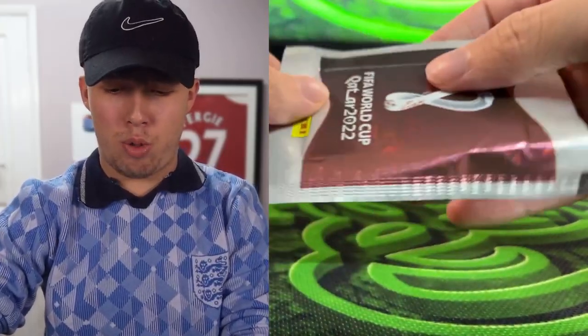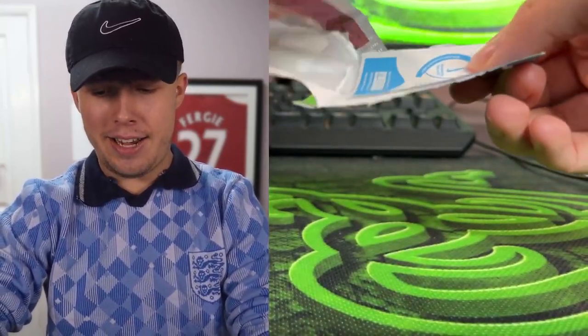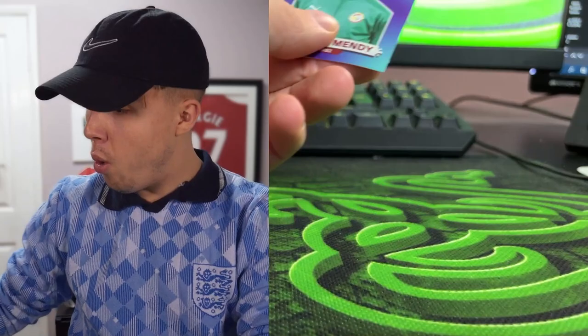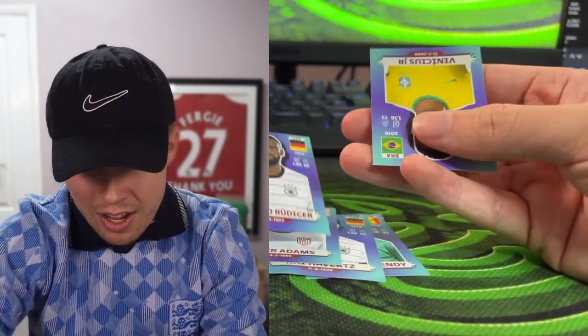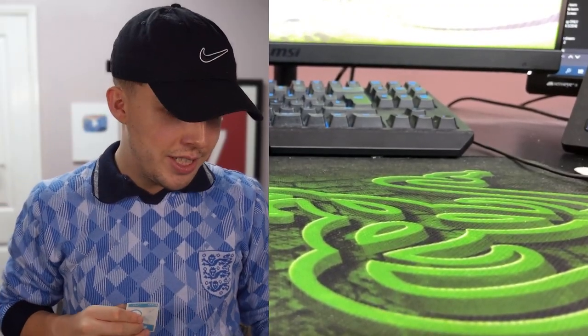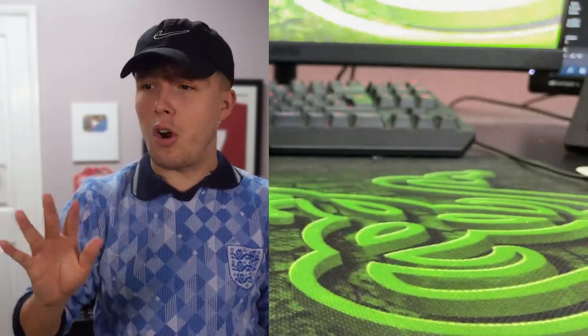Down to the final three packs — still need a goalkeeper, right back, and another midfielder or striker. Pack nine is unbelievable: a keeper, Havertz, Tyler Adams, Rüdiger, and Vinícius Júnior all in one pack! I literally don't know who to take. After much deliberation, I'm risking it — not taking the goalkeeper — and going with Kai Havertz on his striker card.